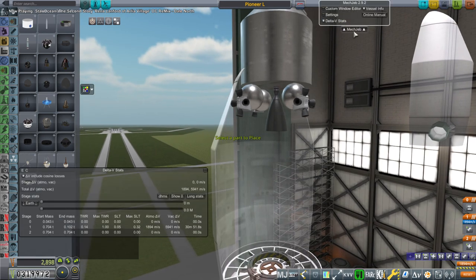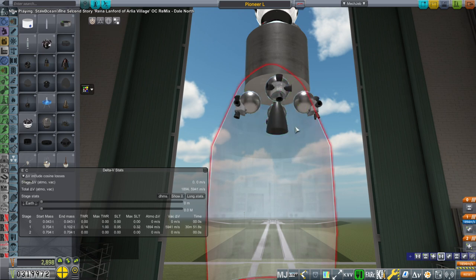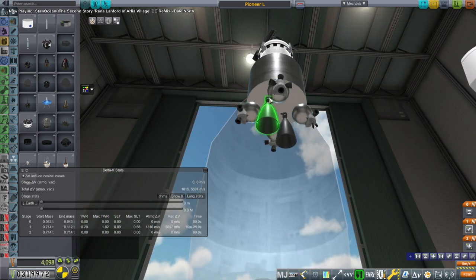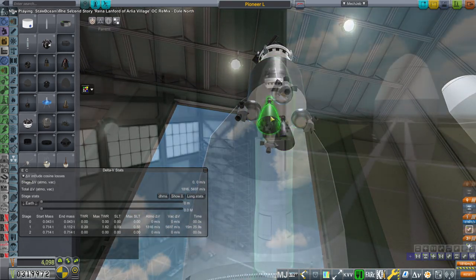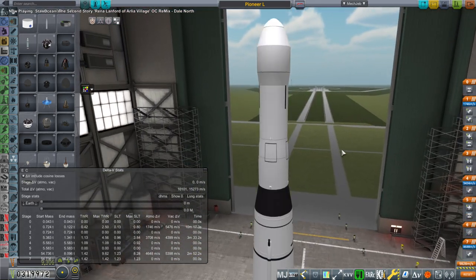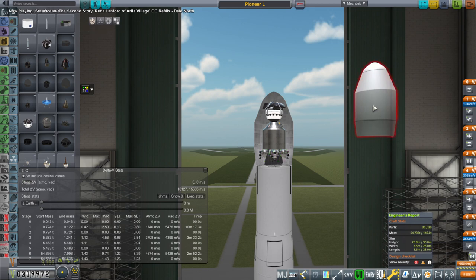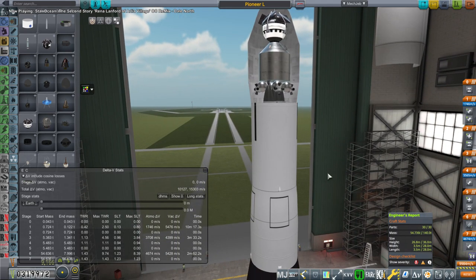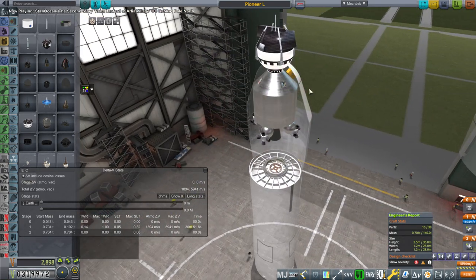It wouldn't hurt delta-v that much, would it? Well, that's actually quite a lot — down by 700 meters per second to add four. I need a central mounting point. Ten minute burn time — that's not too bad. Too many parts! I did not see that coming. Oh no, not too many parts.